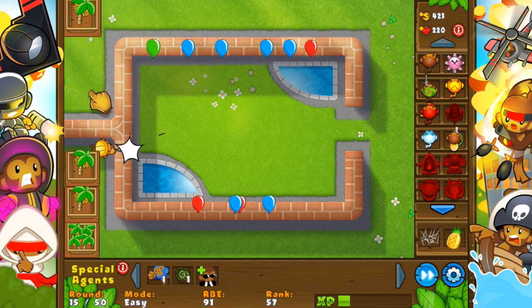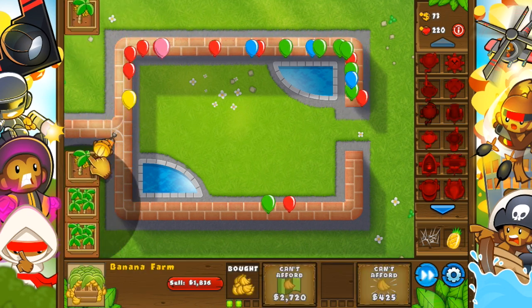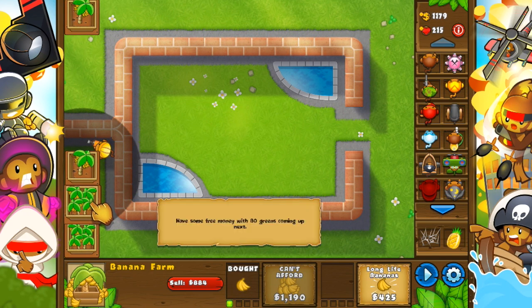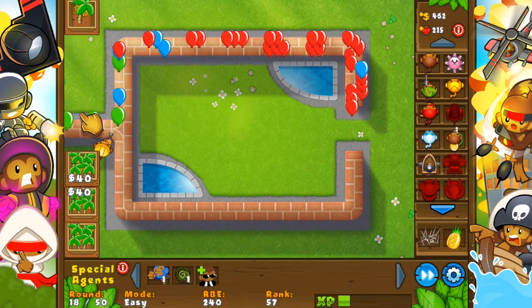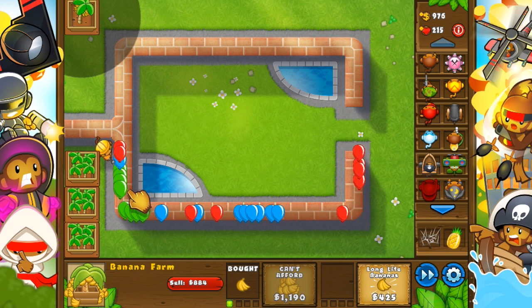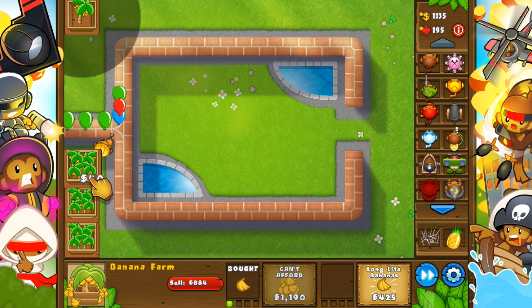And no specialty buildings. Well, I guess I had a ninja specialty building up, but that doesn't matter - you don't see any ninjas. I mean, I guess the whole point of ninjas is that they're invisible and sneaky, but still, no ninjas, okay? Anyways, earliest temple - we're on brick road, easy. Starting out with the engineer because engineer is bomb at just destroying the early game bloons.